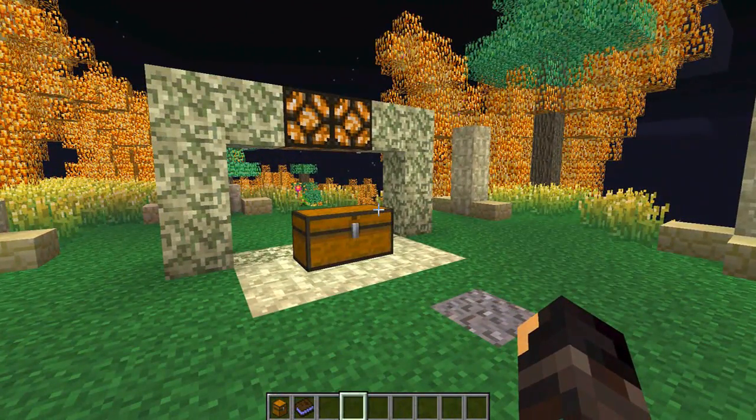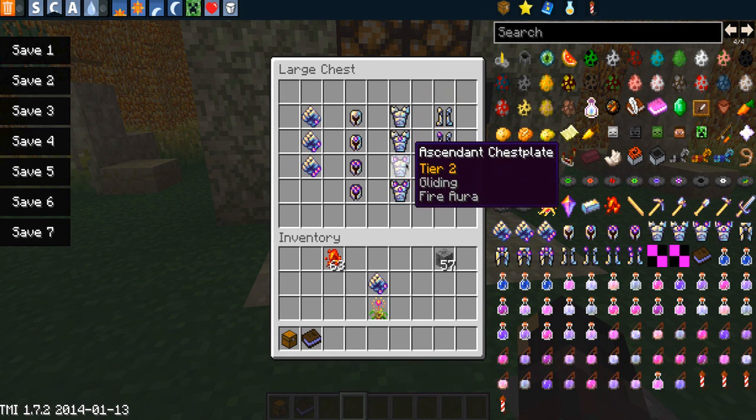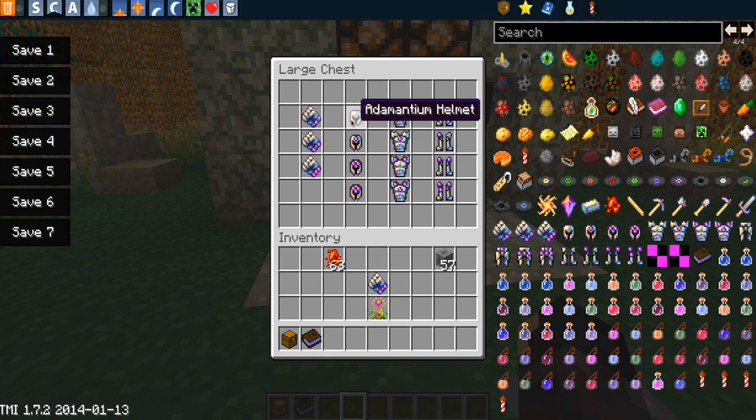The final thing I'm going to show you are the different tiered armor sets — the main point of this mod. The armor looks really awesome, and each tier has a slightly different design. For the chest plate, tier zero has nothing on it, then one little blob, then two, then three. So this is four different tiers.